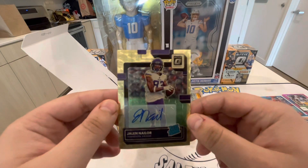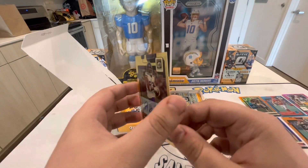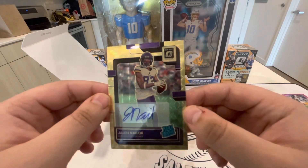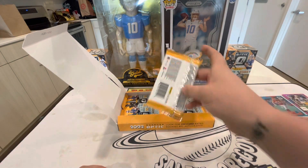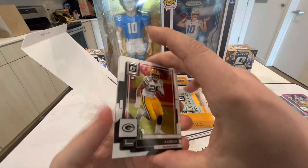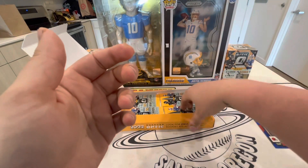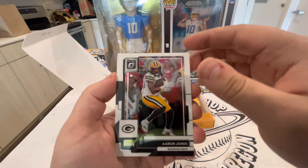My buddy at the card shop who picked this out - Jeremy - he's probably watching this. A couple years ago during Wander Franco's rookie year, he picked out a box for a customer and the customer pulled the 1-of-1 Wander Franco that sold for like $45,000. He picked another box with the big card in it, and he picked this box out for me and said there was gonna be a big card in there. Wow - gold vinyl 1-of-1, that's insane. I finally did it! AJ Dylan, Justin Herbert, Michael Vick hollow, Elijah Taylor.